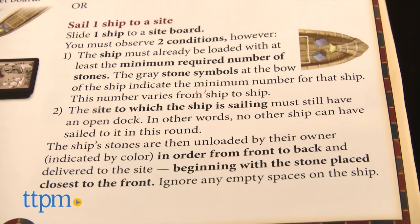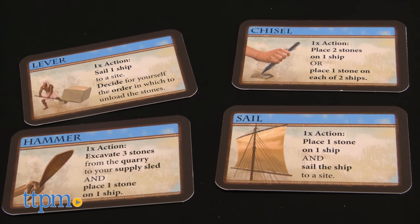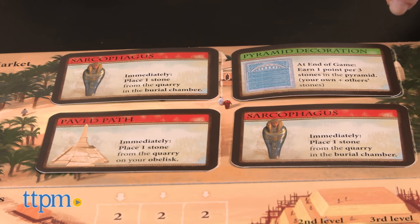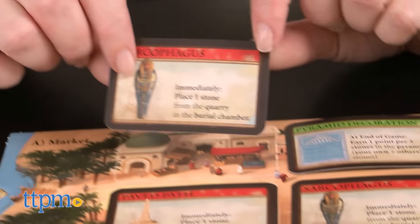Make sure you follow the unloading rules. The final option is to play a blue market card. There are four types of market cards, and each one allows the player to perform a different action, such as sailing a ship or getting more stones.